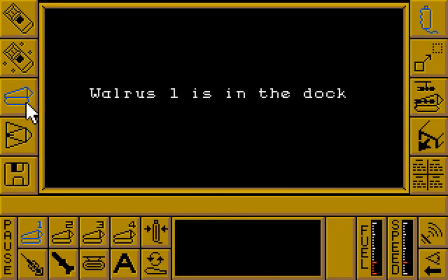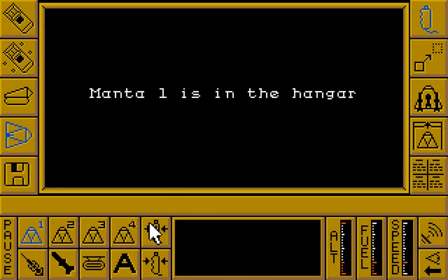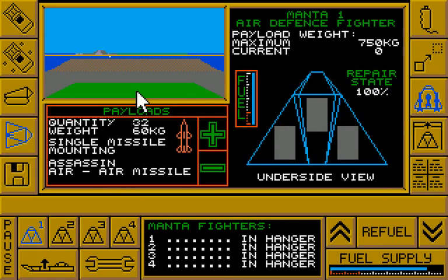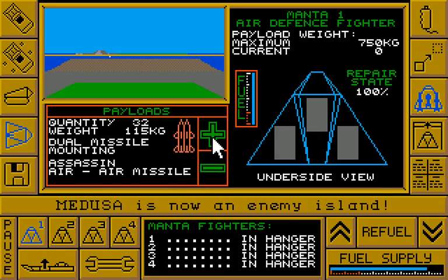So these are the mantas and walruses. The walrus is a boat and the manta is the aircraft, and somehow you have to deploy them. Here we go — I don't want to deploy it yet, I want to arm it. This is cool. Single missile mounting. Medusa is now an enemy island.